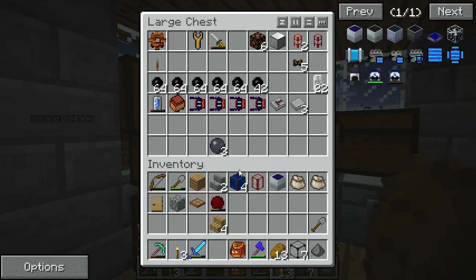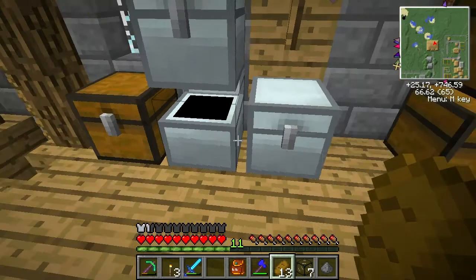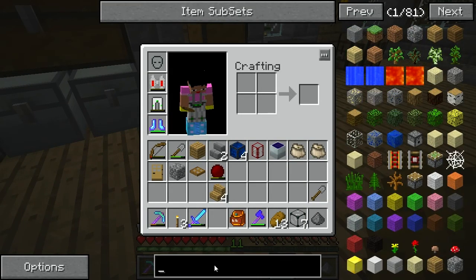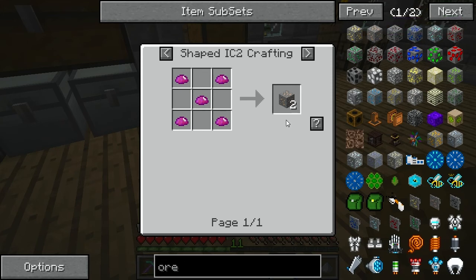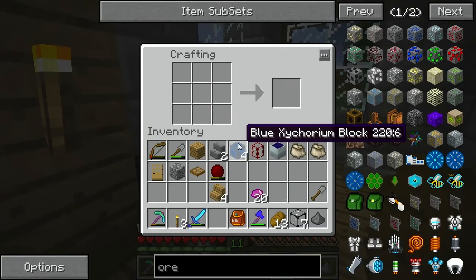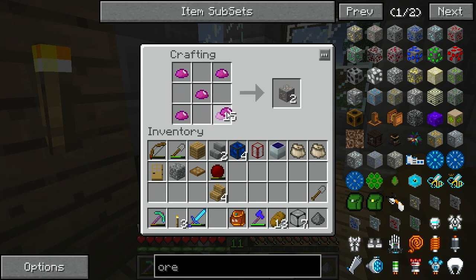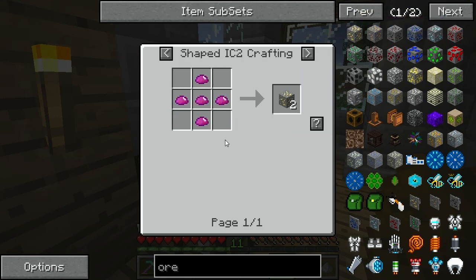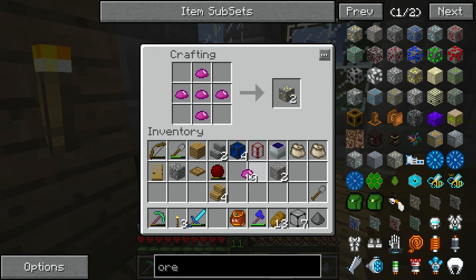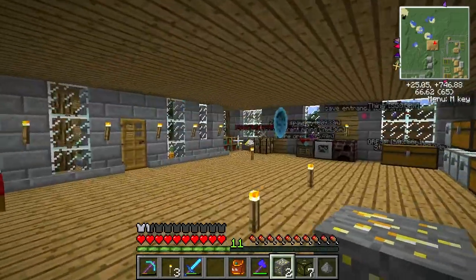I haven't got any iron - damn it, I smelted it all. I haven't got any gold either. Oh there you go, Uumata - thank you. That and that. We'll use that now. There should be some in here. I could just go mine some. Screw it, let's use the Uumata - might as well use it for something. That's really expensive for only getting two. No one use that, that's rubbish.